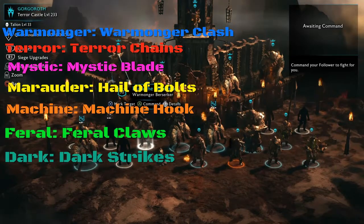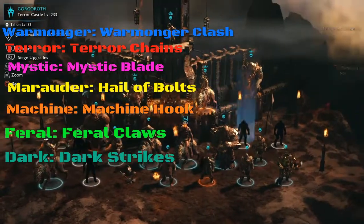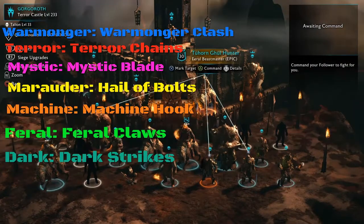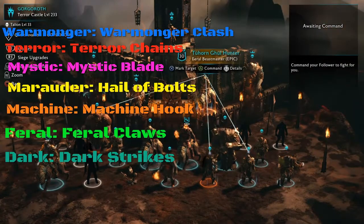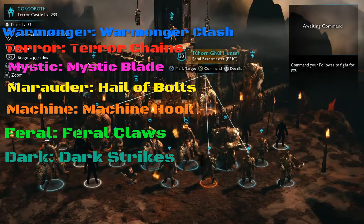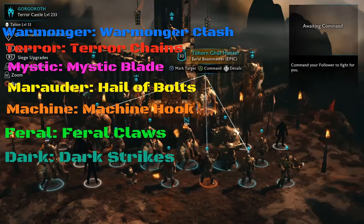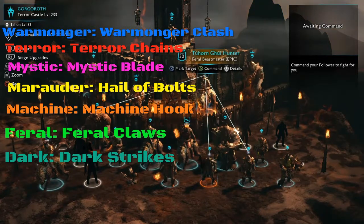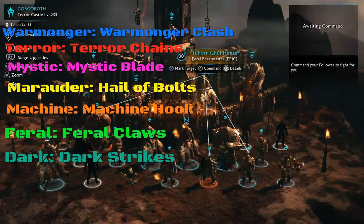The second way to distinguish between the orc tribes is by the nickname shown below the orc's actual name. For example, below the blue highlighted name you can see this orc is a Feral because the word 'Feral' appears right below his actual name.